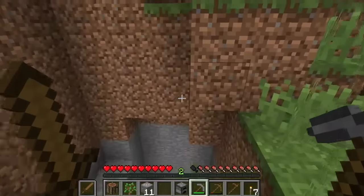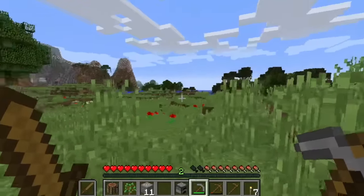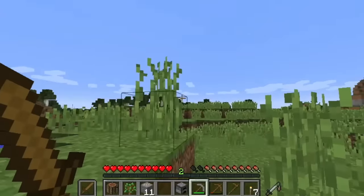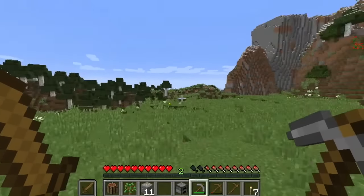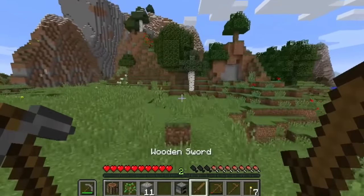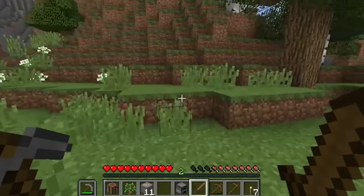Alright, so we got 11 iron — that was a nice starter cave system experience. But now I want to find a good place to build a house. I want to build it up there because that's a cool spot, but I also want to build it down here. I really don't know exactly where I should build it, but I think I'm going to build it up there — it's just a cool location, so might as well use it.